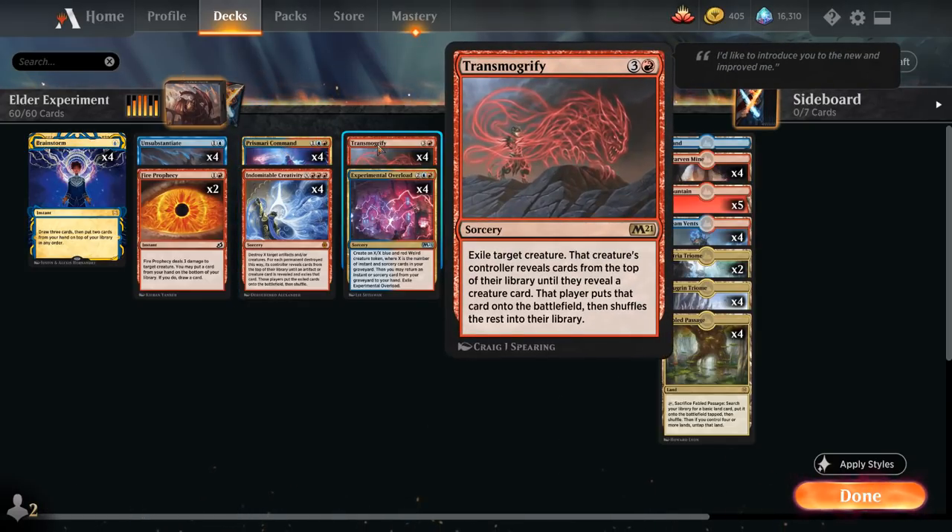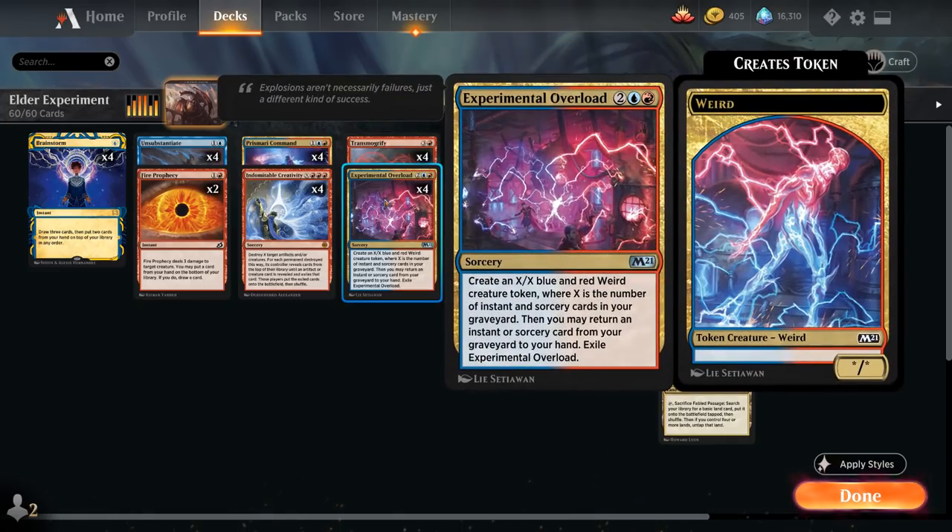We have Creativity and Transmogrify, which we plan to cast around turn four to start comboing off. Experimental Overload can be great as a value card — getting back an instant or sorcery from our graveyard and generating a large Weird token — but can also get back Time Warp to chain together many extra turns and win on the spot.